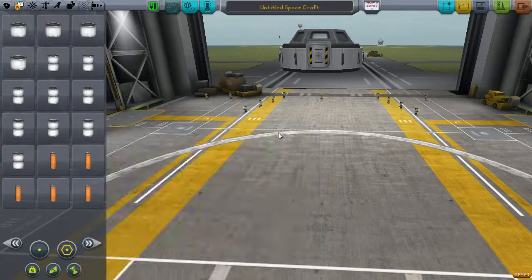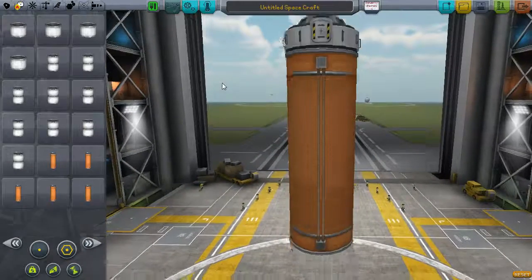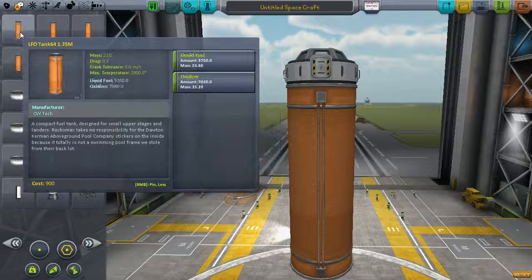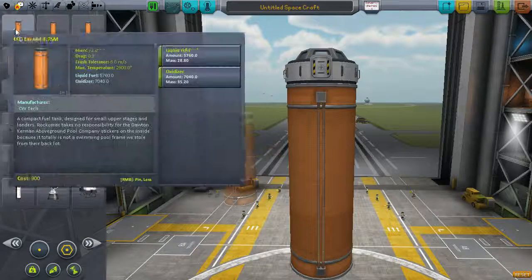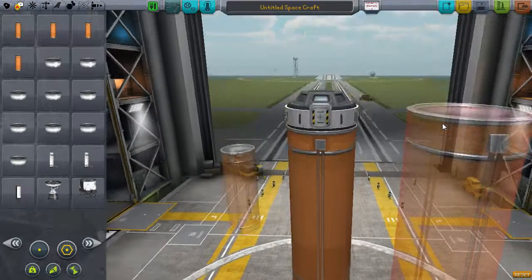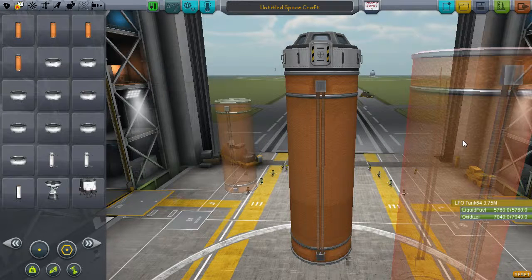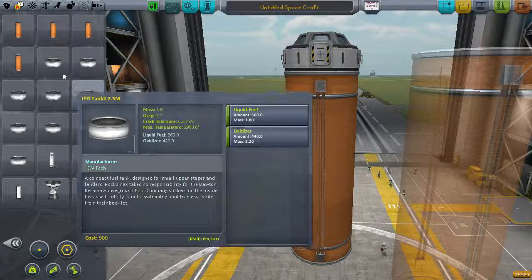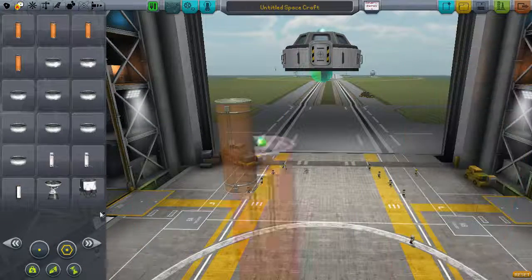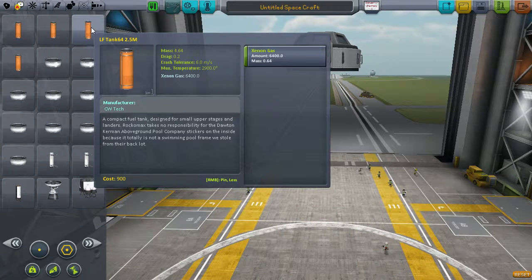You remember the orange tanks? That's the original. Well, we now have a mini version for the 1.25m part and a 3.75m version of the orange tank - that one has liquid fuel and oxidizer in it. Then there's the Rockomax X200-8, repurposed as well. With the orange tanks, there's only one model that KSP loads but it loads multiple config files - takes up a hell of a lot less space.